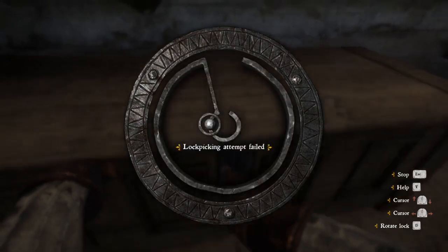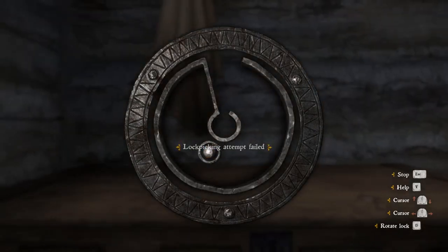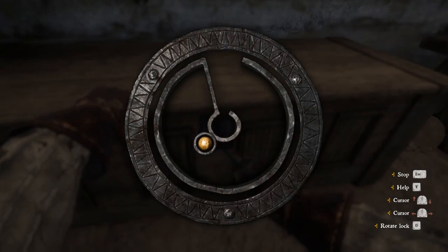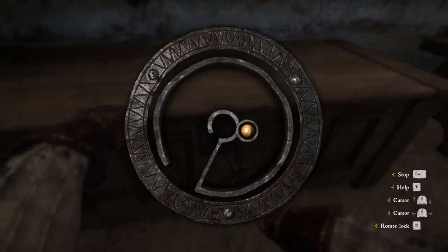Time for me to share the technique that I like to use. Keep in mind that I use a PC, but the concept is at least vaguely similar. Basically all you need to do is keep in mind that the sweet spot can move up, down, left and right as you hold the rotate button, so don't follow a specific path. You have to take it slow and move your mouse as slow as the lock will let you without breaking your pick.